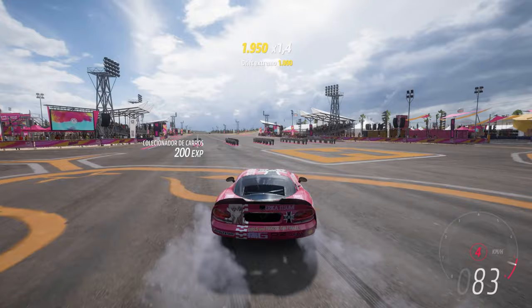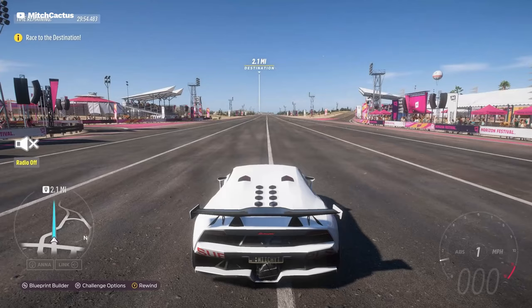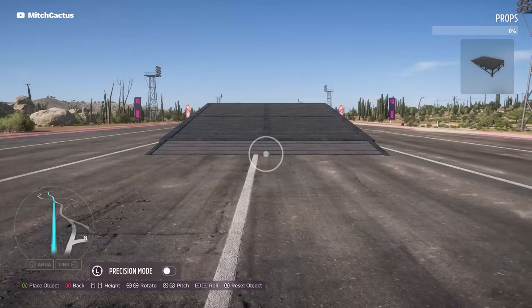Then you go to the Festival Drag Strip and create a Super 7 Challenge with a destination far away from the Drag Strip. Then you open the Blueprint Builder and place a ramp in the middle of the strip.